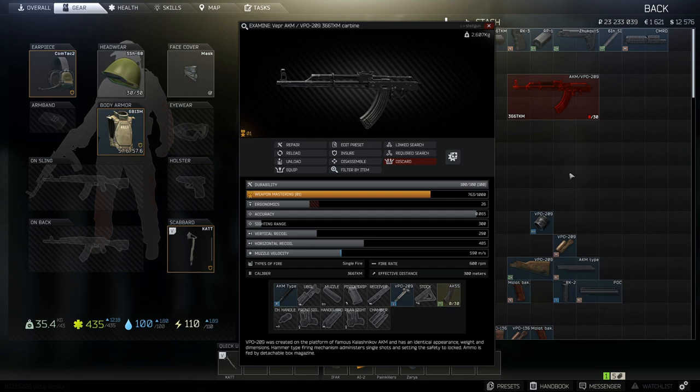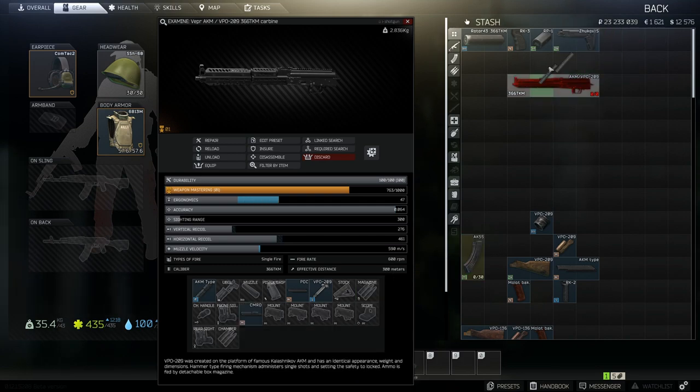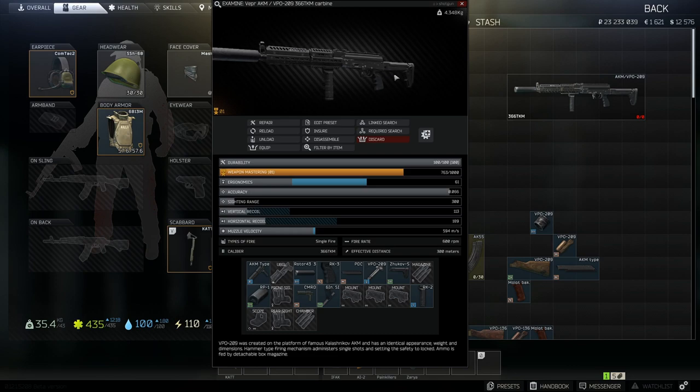You might be asking yourself at this point: why would you build the lowest recoil AKM VPO 366 variant? The answer is just because you can — it's Tarkov, you can do what you want in this game. And here you go, this is the lowest recoil build for the VPO-209.